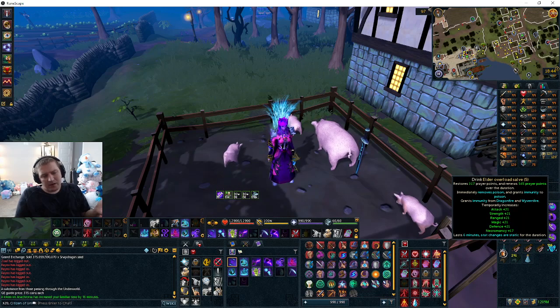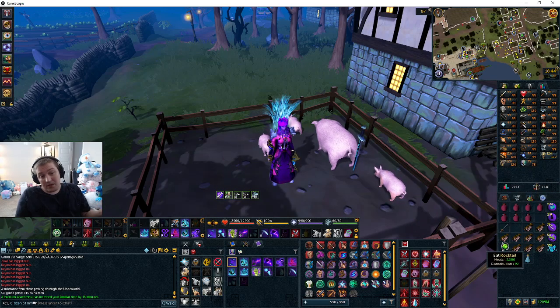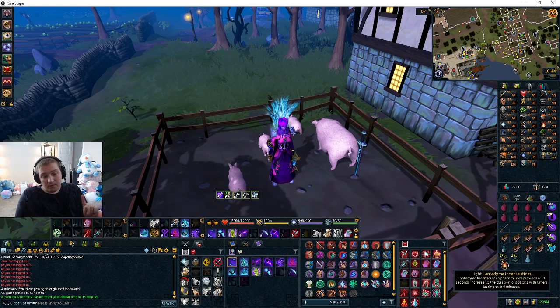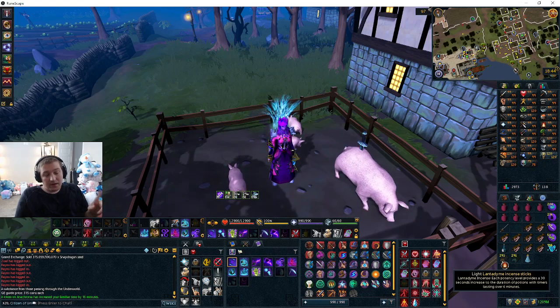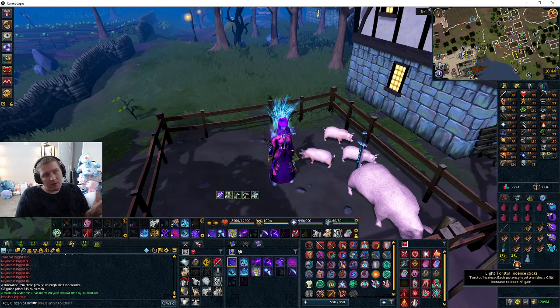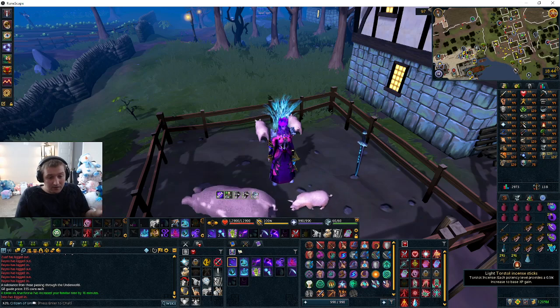I probably won't be drinking this just for the sake of the video, to show that you don't need it, because there are people doing this boss without overloads. If you are using overloads, use lantodime sticks because they increase the duration of overloads. And torso sticks are only if you care about the experience — you don't need the sticks.